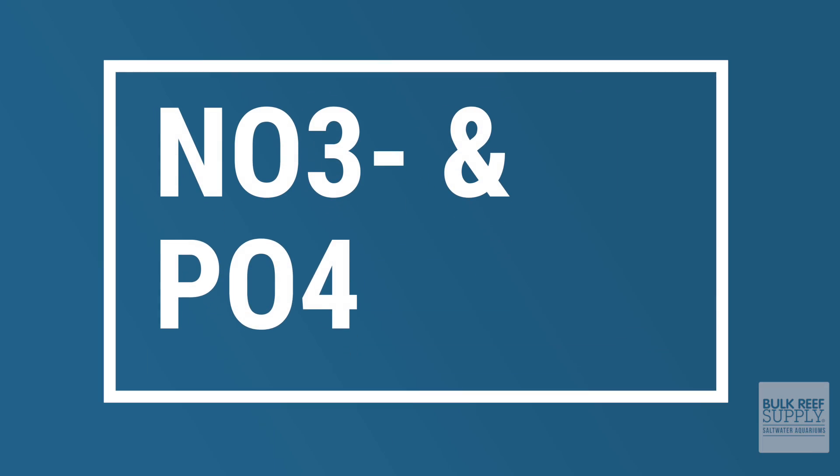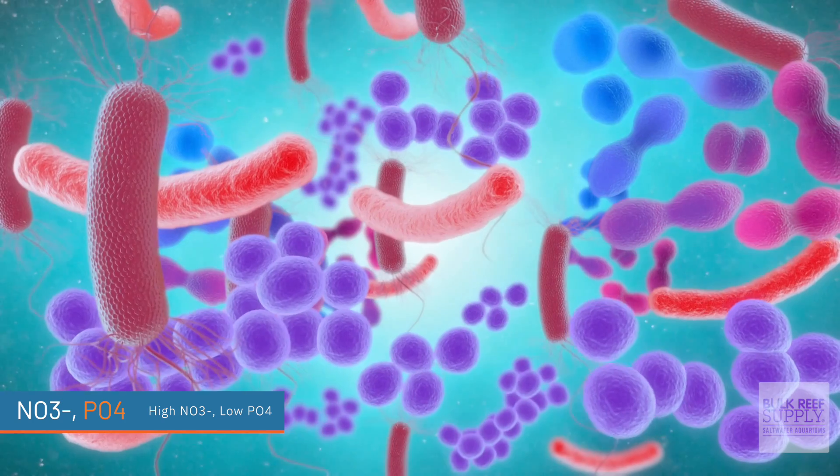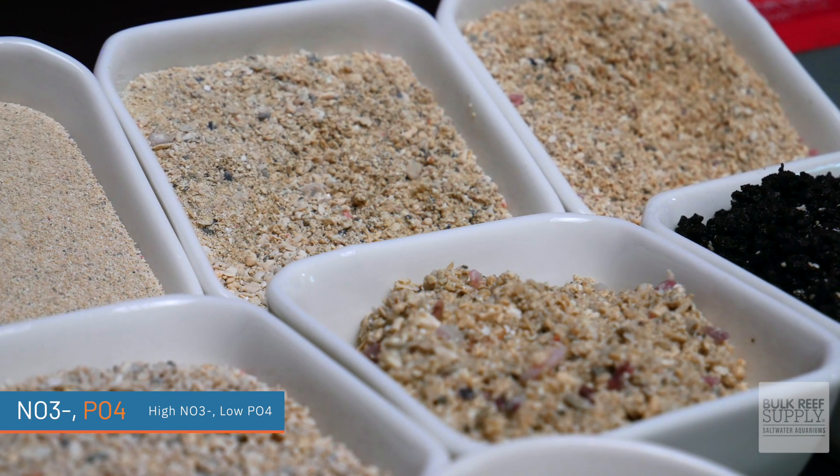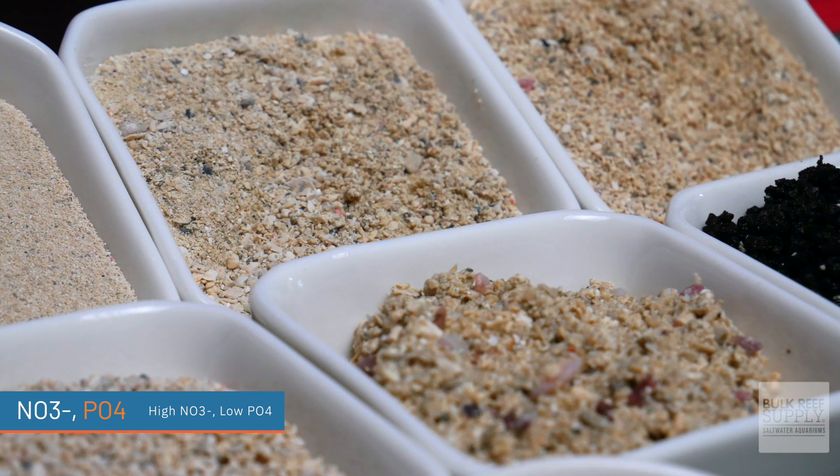Nitrate and phosphate scenario number three: high nitrate levels and low phosphate levels. This is super common, and usually it's just the result of not having enough anaerobic bacteria to finish off that nitrogen cycle and turn nitrate back into N2, or nitrogen gas. Every time I cycle a new tank, my NH3 or NH4+ ammonia and my nitrite levels go up and come back down. But the nitrate levels, the NO3, never disappears from my tank without my help, at least not for the first few months. That is because that final stage of the nitrogen cycle requires a different type of anaerobic bacteria — a bacteria that likes very low levels of oxygen — and those are only found in a deep sand bed or deep inside your reef rock.